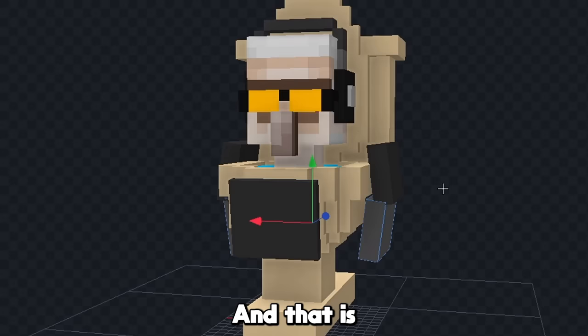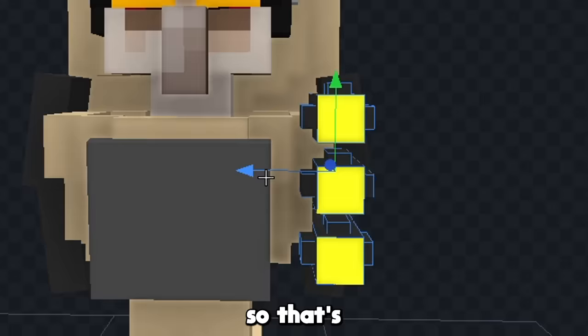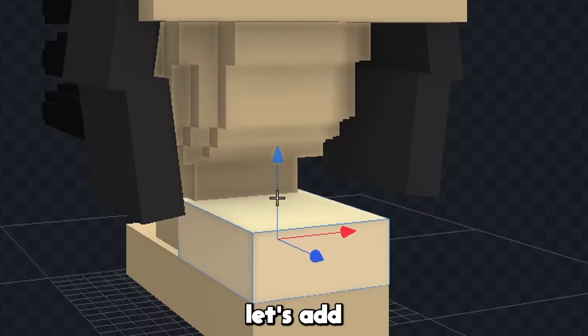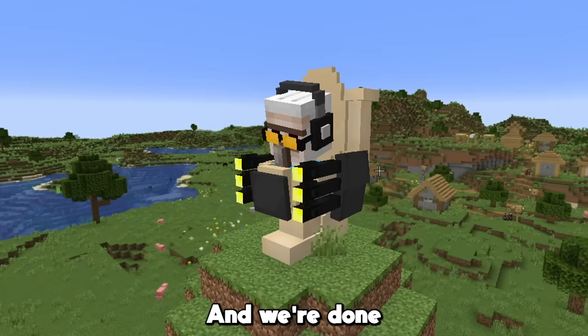That is looking pretty good. Now let's add his lasers — the G-Man Toilet has 6 lasers in total, so that's how many I added on our toilet as well. Now for some final details, let's add some more reinforcement to the back of the toilet, and we can also add some texture to the accessories we just gave him. And we're done with the G-Man Skibidi Toilet. Let's add him to the game.